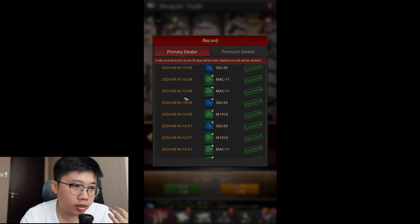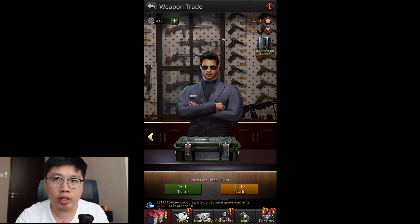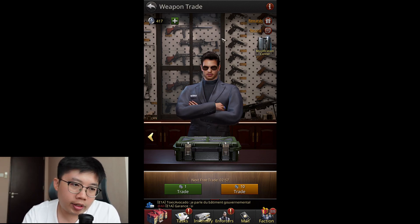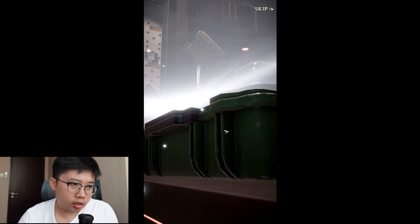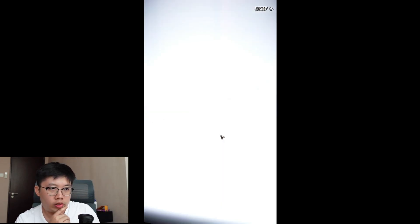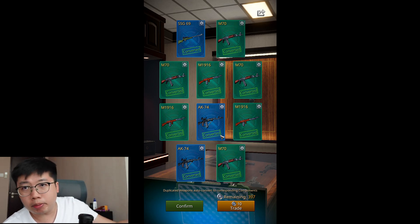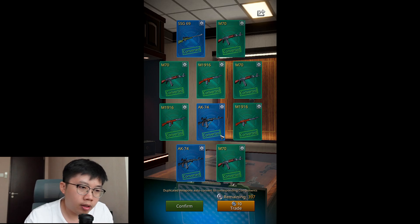We get five commons and five rares. The trick is we have to close the window and open again to see the visuals of how the crates open, for better animation. Next 10 - so far we're on a losing streak, no elites. Seven commons and three rares is a recurring pattern. Next 10: seven commons and three rares again. It seems there's a trend - roughly 70% chance of getting a common and 30% chance of rare, with elites non-existent so far.